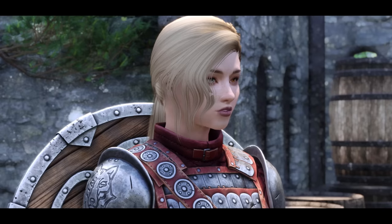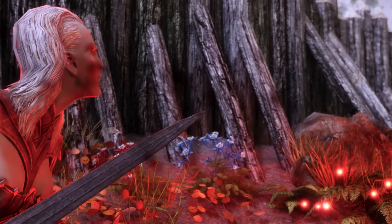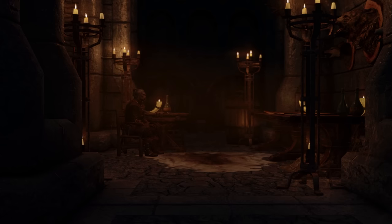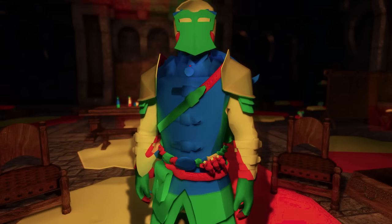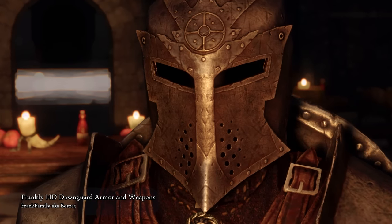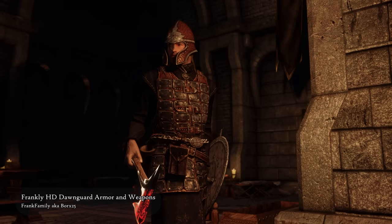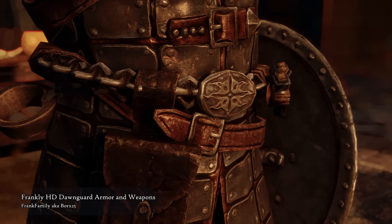The Dawnguard is the ancient order of vampire hunters, and you can always count on them to help whenever you find yourself in a bind with this blood-sucking bunch. The Dawnguard armors are practical with all the belts and potion flasks on the hip, which somehow makes me think of witchers. This armor gets beautifully enhanced with Frankly HD Dawnguard Armors and Weapons. You can see how the weapons have this distinctive red glow, like this rune axe, which separates them from normal steel weapons. This mod is definitely on my list of must-have retextures for any Dawnguard playthrough for its polished and accurate look.